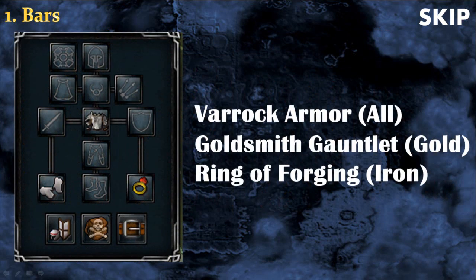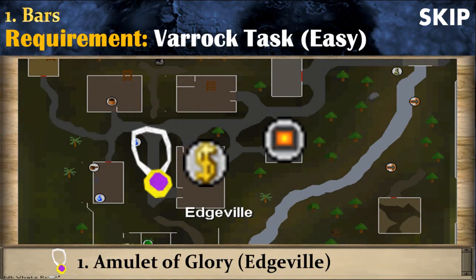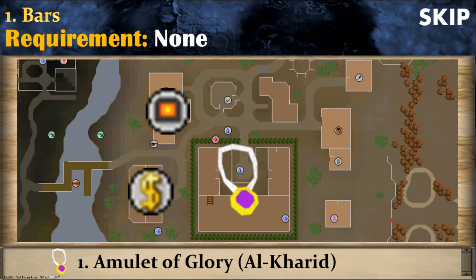For equipment, wear varrock armor if you have it because it will increase the amount of bars you can smelt per hour at the Edgeville furnace. For gold smelting, wear the goldsmith gauntlets because they increase experience by a lot. If you're smelting iron, wear a ring of forging. The best place to make bars is the Edgeville furnace, but to access it you need to have done the Varrock easy tasks. If you haven't done those, I recommend going to the Al Kharid furnace.